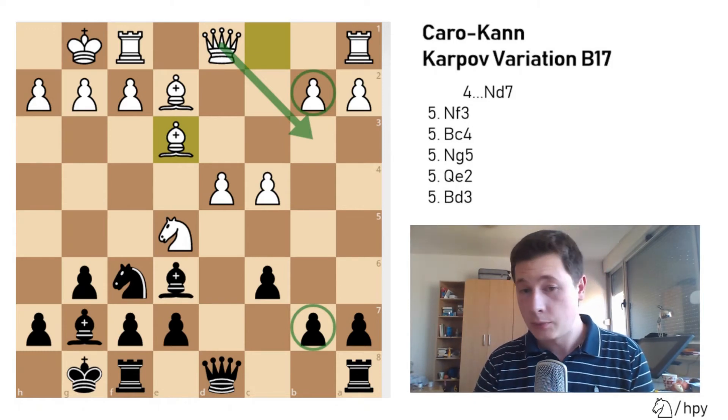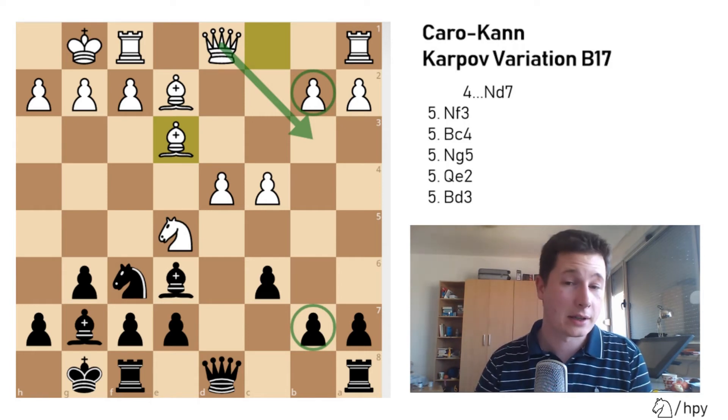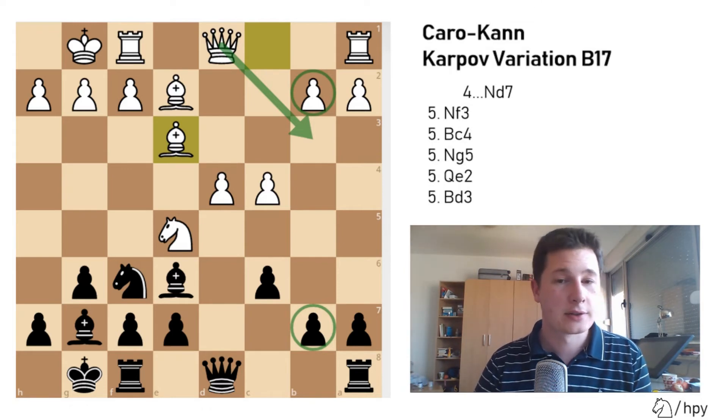From this position, White will play Be3, finishing development, then typically Qc2, and Black plays Qc7. In some positions one or the other side will try to attack b7 or b2, but that's easily defendable. This is now a solid enough position for Black. You've managed to equalize — the point with the Black pieces. And I forgot to mention: the Karpov variation is not as fighting as some other lines. The main line is much more fighting for Black. But if you're playing a higher rated opponent, Karpov is a great choice because there's not too many chances to blunder or lose.